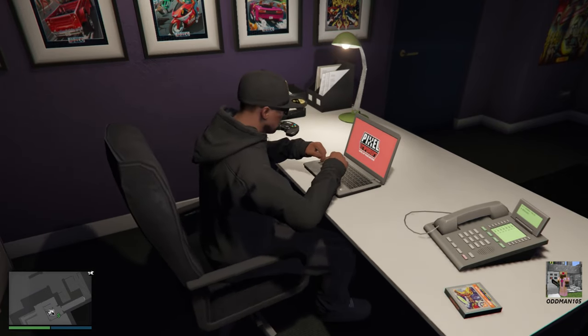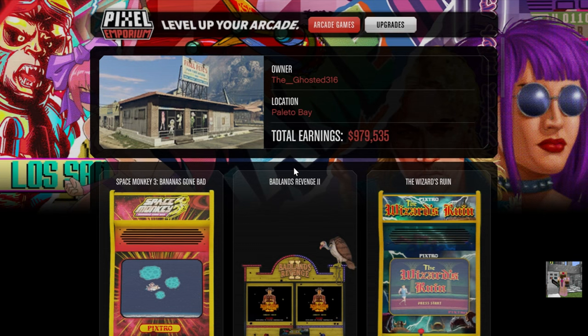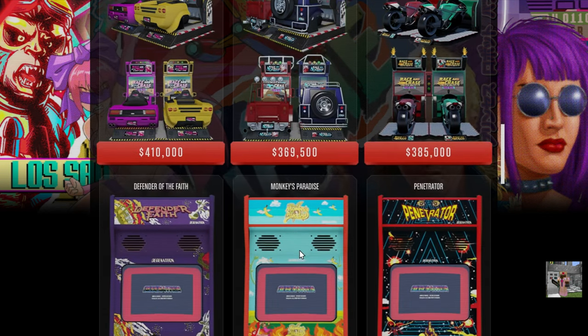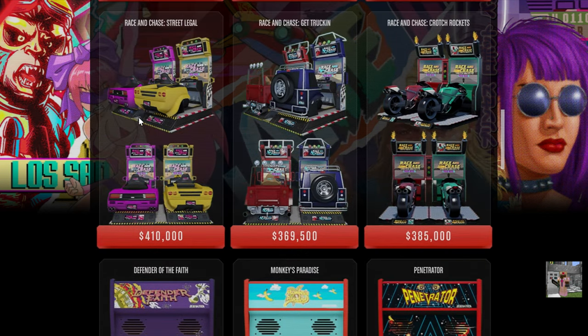Let's access this laptop — Pixel Emporium. Take a look at the arcade games first. As you can see, I own most of them, but these consoles are not cheap: $410,000, $369,000, $385,000 — that's roughly the going cost of all the consoles.